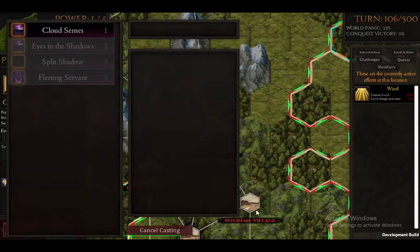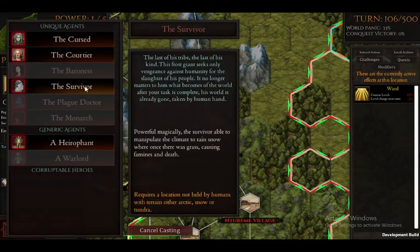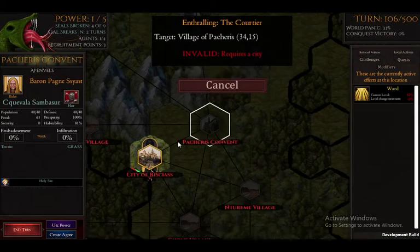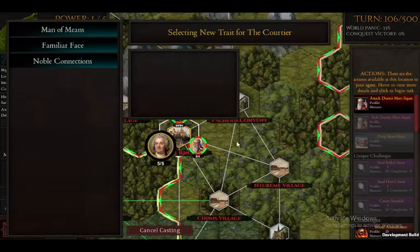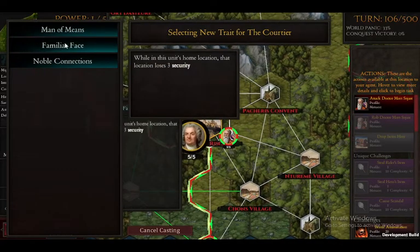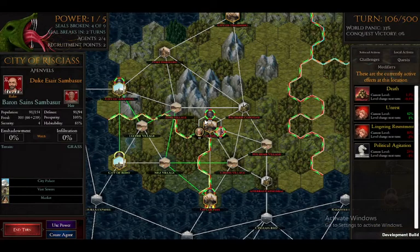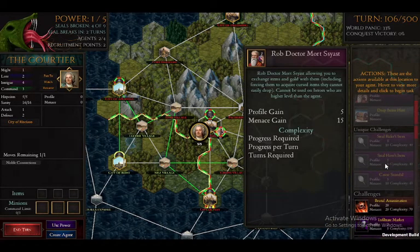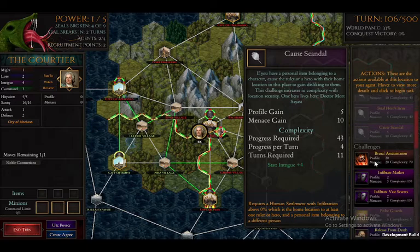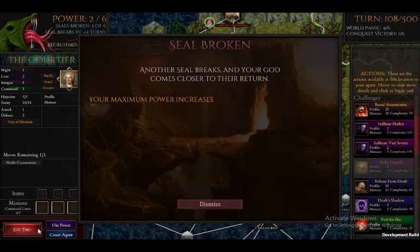I think I'm going to create a new agent right here in the Petrus Covenant. I want to create the courtier — I love this guy, he's so cool to work with. We're going to see if we can cause a civil war. Noble connections might be more useful. Who's the ruler of this place? Duke Estar. Let's steal something from Duke Estar. I need infiltration first. We'll wait until a seal breaks to earn some power.